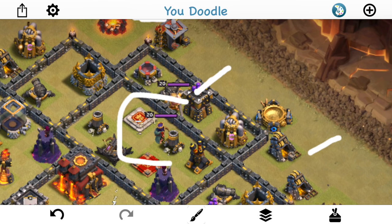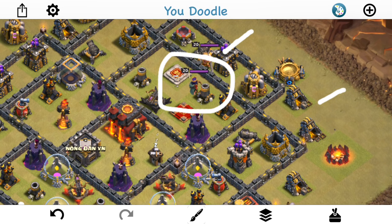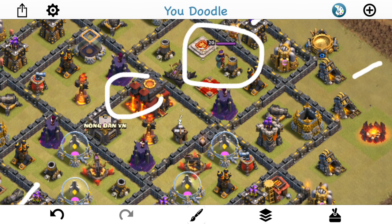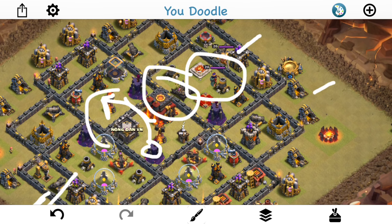I'm going to basically heal them really early — put my Heal like right there — so they're going to be pretty much full health as they move through the base. If I have a leftover Poison, I'll use it on the heroes and just let them make their way through. They should be pretty much full health. I'm going to drop my Jump kind of far back so the Valks will go from one compartment to the other — probably go here first, then go over here. If the Jump extends far enough, they should be able to take it and go to that other Inferno. I have two Rages for them — one right here, one in here — and I think the two Rages will get the Infernos taken out.